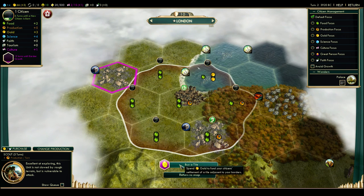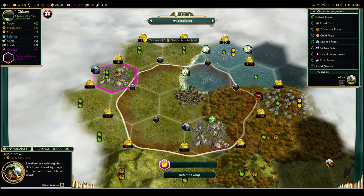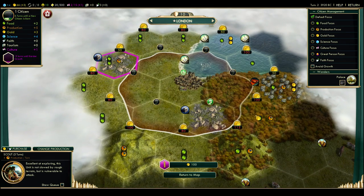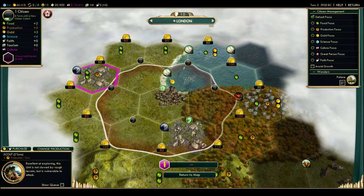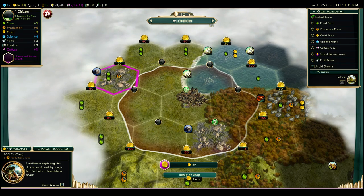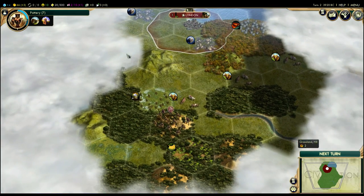We can also buy tiles right here — we can spend gold. If I click on that, I can see the cost of buying different tiles: it would cost 50 gold to buy this stone tile, 80 for these tiles over here, 50 over here, 100 for this tile for some reason. There is a rhyme and reason to the cost having to do with flatness and adjacency, but nothing really to worry about. We're not going to buy a tile right now. But these are things you can spend money on. The other thing you can do with money is upgrade units and do diplomacy, but that'll have to wait until a little bit later in the game.